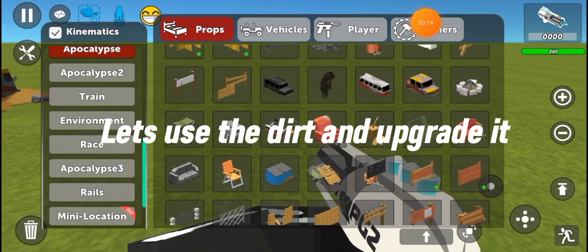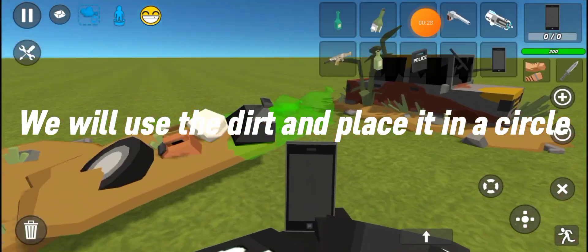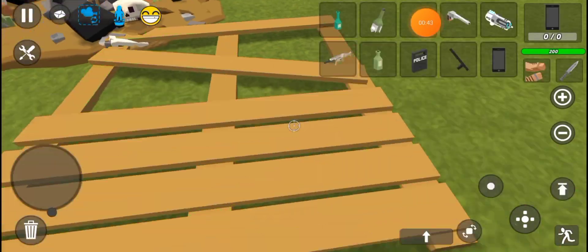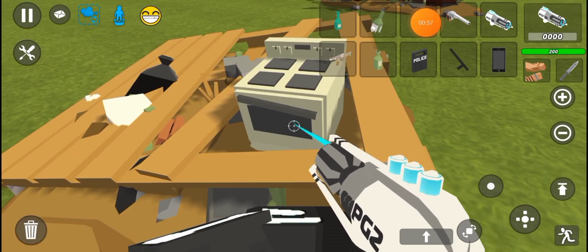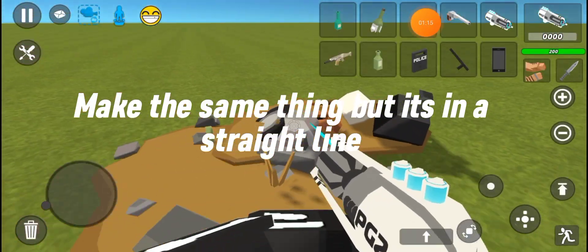Let's use the dirt and upgrade it — place it in a circle. Use the trashed dirt as details; you can use anything like beds or a fridge. Then make a second dirt pile the same way, but in a straight line.